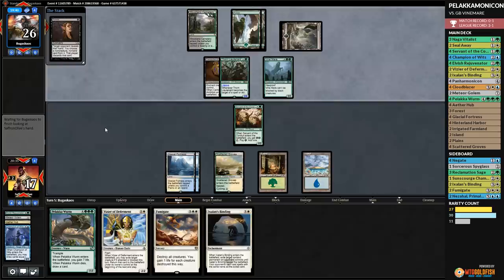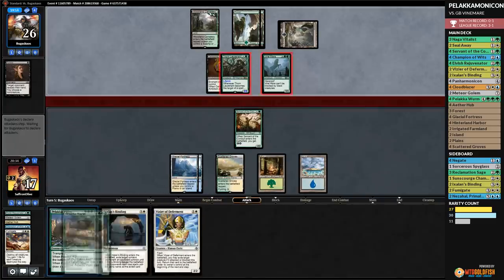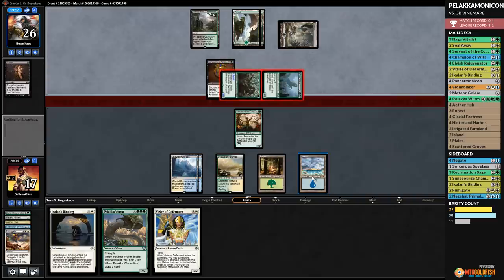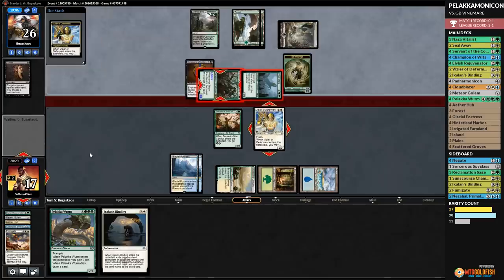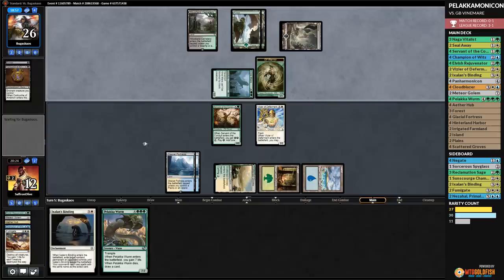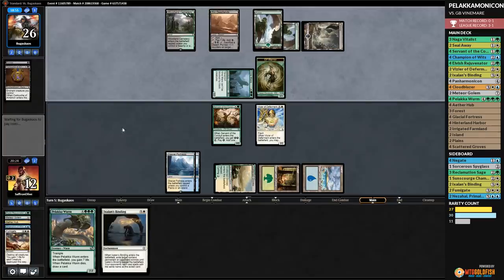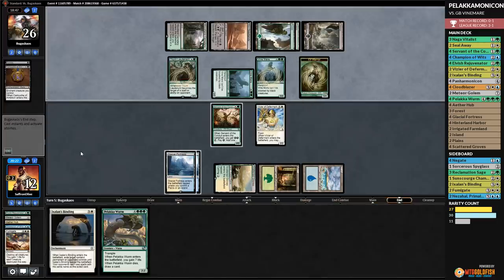Well, Panharmonicon — it was nice knowing ya. Should have kept the Ether Hub. That's a problem with playing so many seven drops. What did we learn this week about Palakamonicon? It was fun — that's what we were going for. It's weird playing Standard out with rotation coming — it's not like we can tune this deck for the next years. Rotation comes for the best of us, Panharmonicon included. But we ended up going three and two, playing mostly tier decks: Grixis Control, red aggro, red-black aggro — top tiers of the Standard format — and we ended up with a winning record.